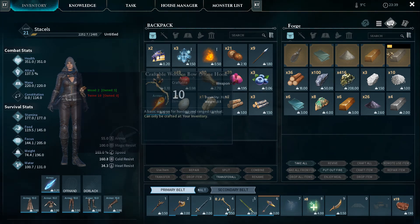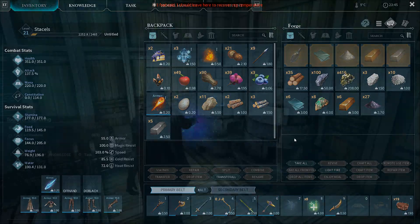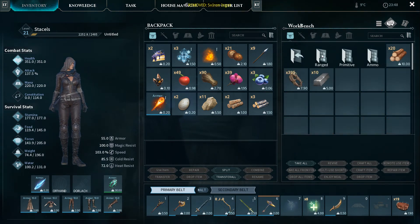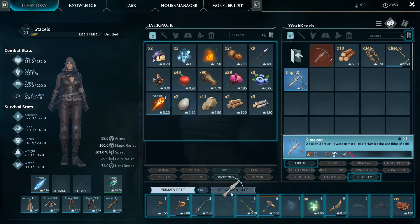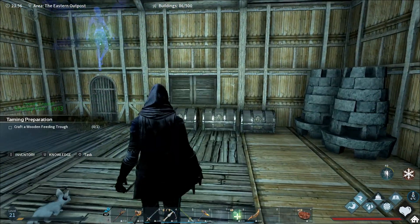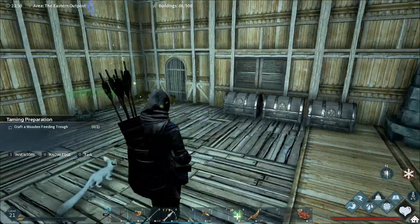Then we can get rid of our wooden bow. So we're doing okay for resources - well, I feel like we're doing okay for resources but I'm sure there will come a point where I'm not. So let's pop this in here, make our new fancy crossbow - dump that in there. Cool, so we've got our new crossbow. Wow, how cool does that look? That's so cool!